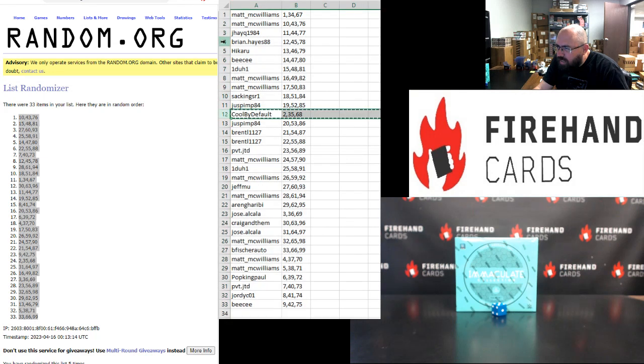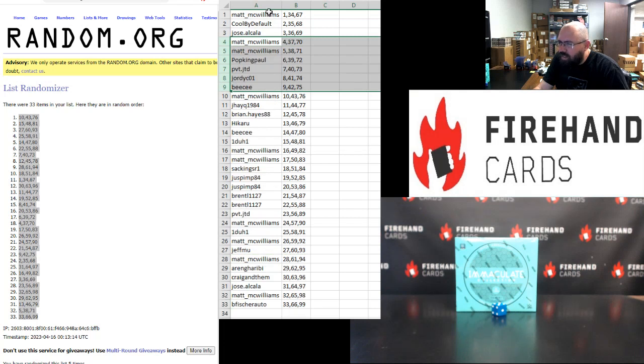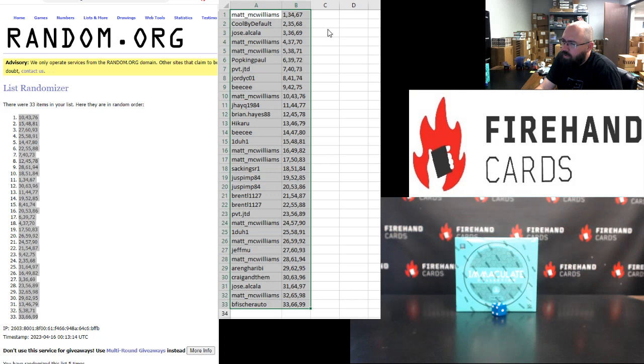Let me get blocks 2 through 9 in the right spots on the list. Alright — Matt McWilliams 1, Cool Metafault 2, Jose Alcala 3, Matt McWilliams 4 and 5, Pop King Paul 6, PVT 7, Jordy C 8, VC 9, Matt McWilliams 10, J8Q 11, Brian Hayes 12, Hikaru 13, VC 14, 101 at 15, Matt McWilliams 16 and 17, Sat Kings 18, JUS Pimp 19 and 20, Brent L 21 and 22, PVT 23, Matt McWilliams 24, 101 at 25, Matt McWilliams 26, Jeff MU 27, Matt McWilliams 28, Aaron Grebe 29, Craig and them 30, Jose Alcala 31, Matt McWilliams 32, B. Fisher Auto 33. Those are your numbers — good luck to everybody.